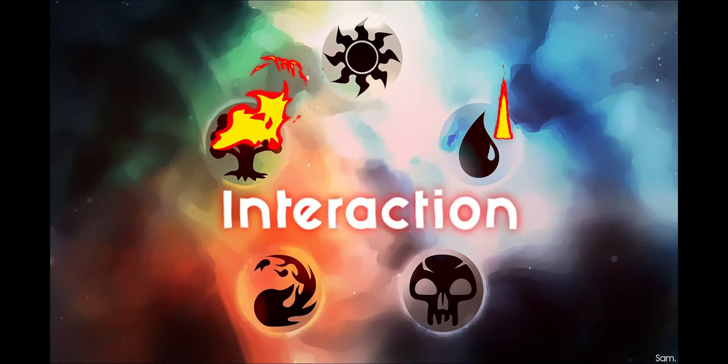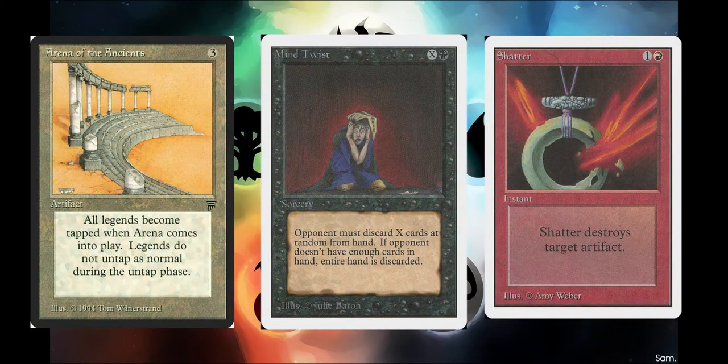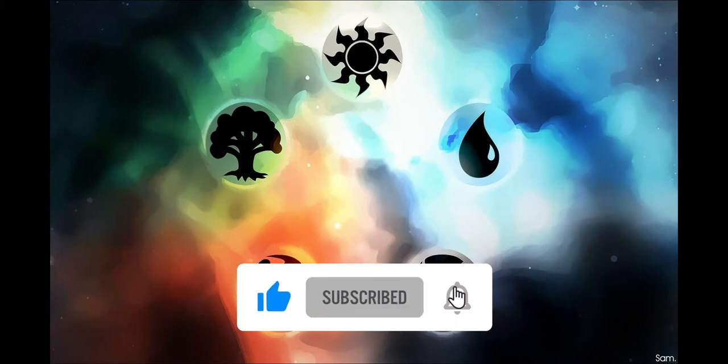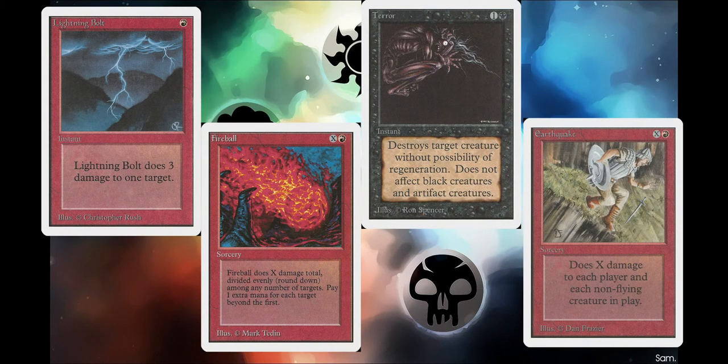Along with our creature package, we're going to use cards like Serrated Arrows, Icy Manipulator, and the awesome-named Rocket Launcher to control our enemies. We will also have Arena of the Ancients, Mind Twist, Shatter, as well as the criminally underplayed Darkness, Nevinyrral's Disk, and Ashes to Ashes to help control the board. For finishers, we of course have Lightning Bolt - because what red deck doesn't play that - Fireball and Earthquake as two of our possible finishers, as well as Terror to get rid of pesky creatures.